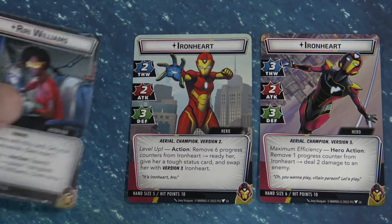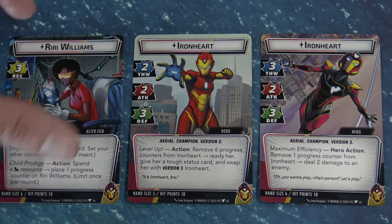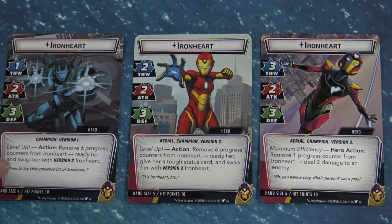The core of this is that you need Progress Tokens. In her first Alter Ego form, you're going to spend a Mental Resource and place a Progress Counter on her — and you can only do this once per turn. You're going to try to build up to get 6 Progress Counters, and once you get 6 you can level her up.